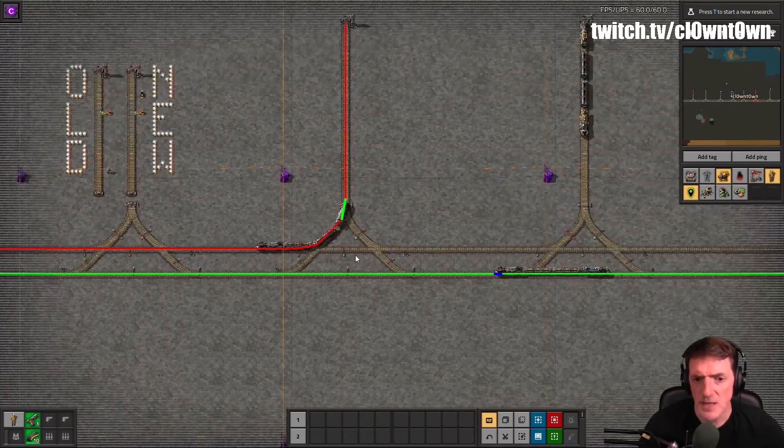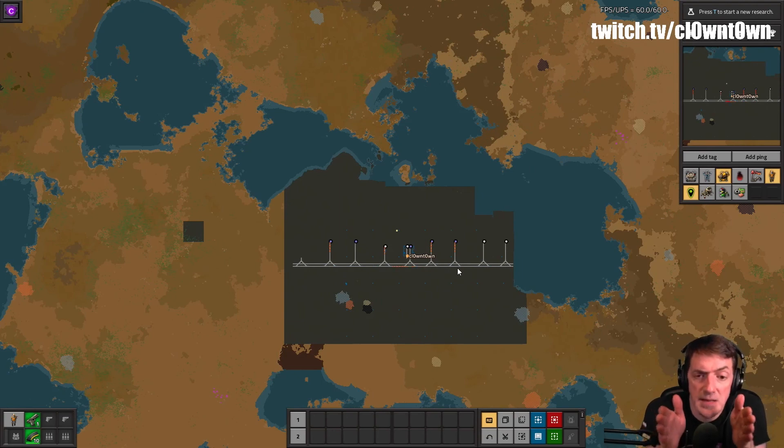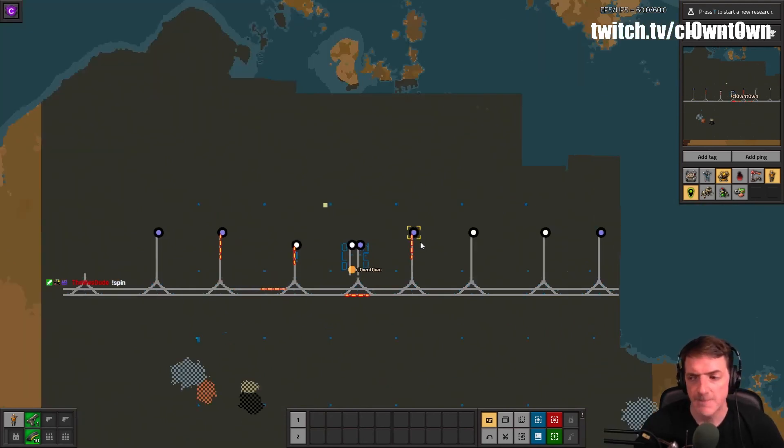This is something very common — many players make a train bus, if you will, to have all their trains go along. Sometimes it's very handy for distribution, but sometimes it's rough because one train that gets hung up because of fuel gets stopped along there and you've got all your trains backed up. That's what we're going to avoid today.